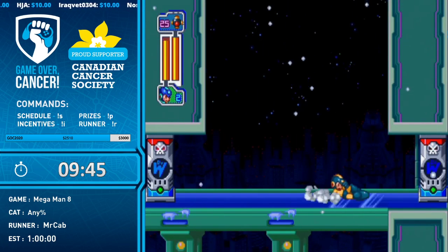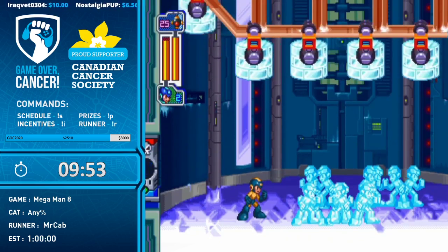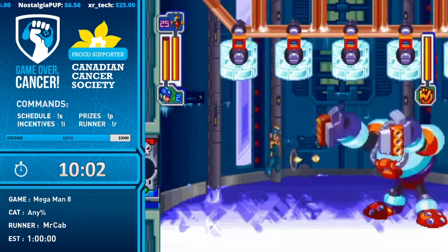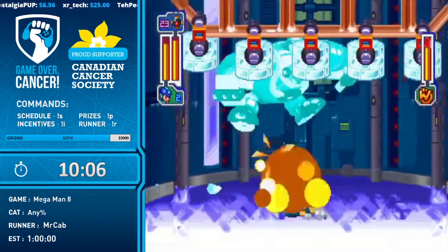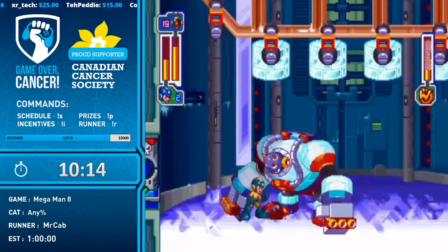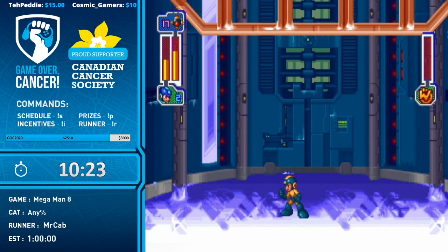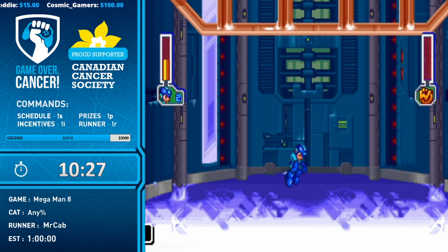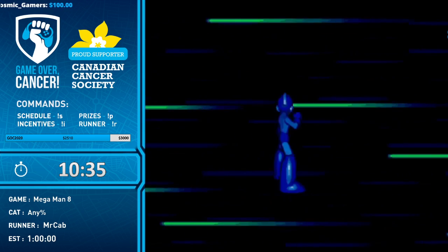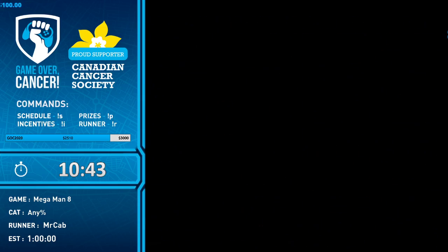Frost Man is huge! He's also created beautiful sculptures of Mega Man in his spare time — dedicated to practice, making training dummies. Mr. Cab did a single buster shot when he entered the fight just to set things up: the Grenade weapon does three points of damage, so it'll automatically leave Frost Man with one hit point if you do the fight without it. You start with that initial shot so you can end it on the grenade. Good fight — Frost Man is the size of a barn, so it's easy to keep grenades on him, and each grenade was connecting twice.